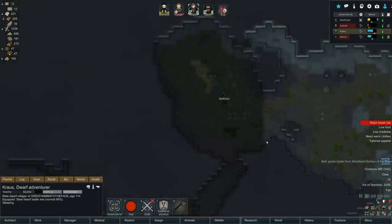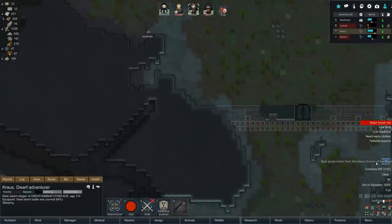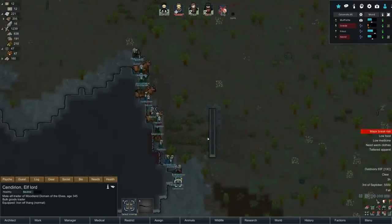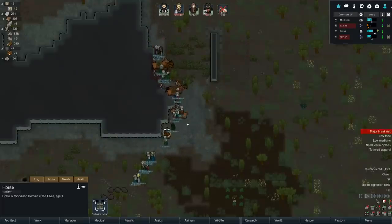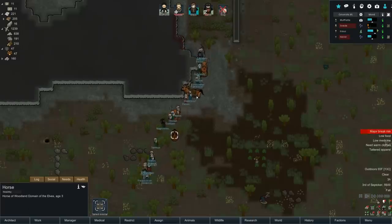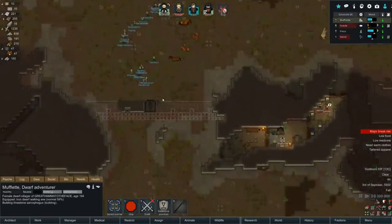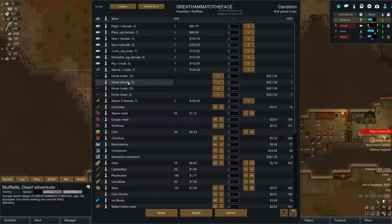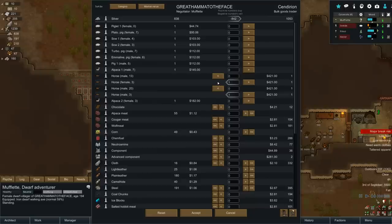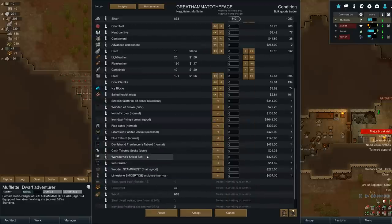A bulk goods trader from the Woodland Domain of the Elves! Muflet's actually pretty good at this. Someone needs to get up there - it's going to have to be Krauss, he's the planter. Wow, they have husses - they have husses for days! Horse of Woodland Domain Elves, age three. Let me see the gender in a few seconds. Female age three and male age three - yoink! We've got horses, friends, because dwarves can definitely get on top of a horse to ride it.